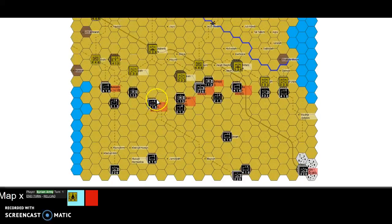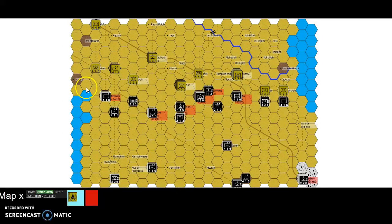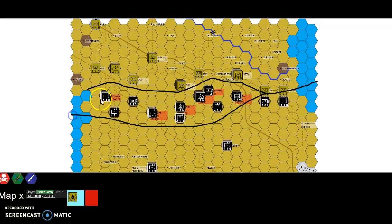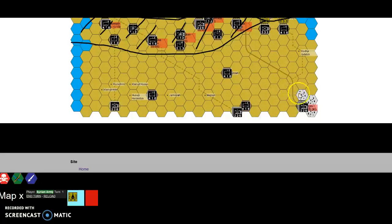Basically in this initiative, the Syrian army advanced from there down to there. Let me use my drawing tool. So they start off here and they finish up taking out all of this, advancing down to here.